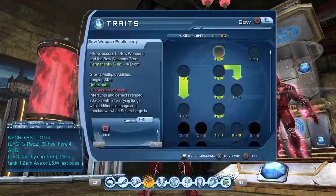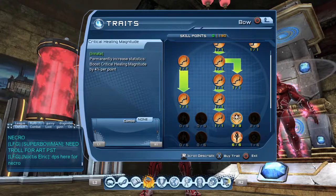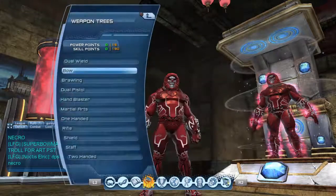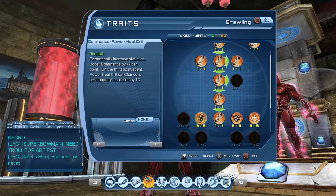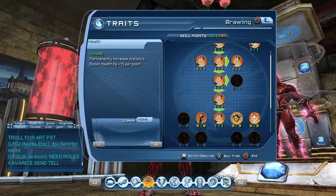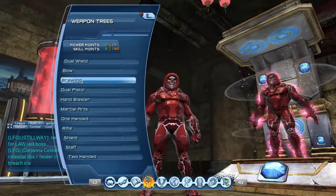Going through these skill trees — I won't go through all of them — but you really want to get your healing stuff, like your magnifiers for healing and all the rest you can get. Of course dominance and health as well. The magnifiers and the crits for healing are really important.